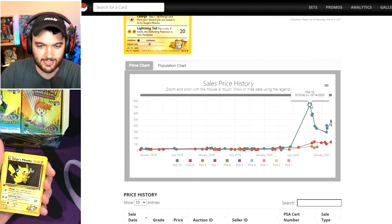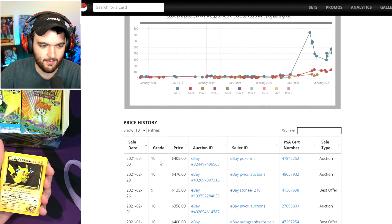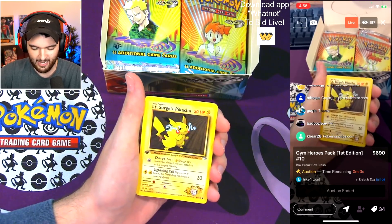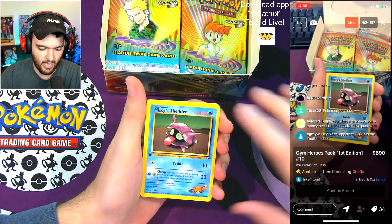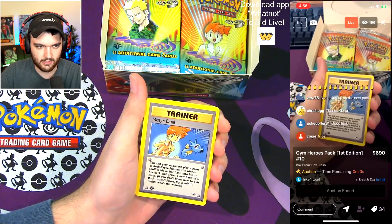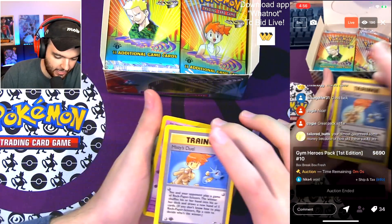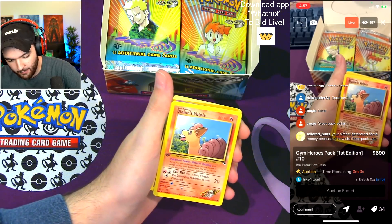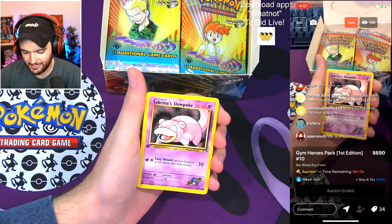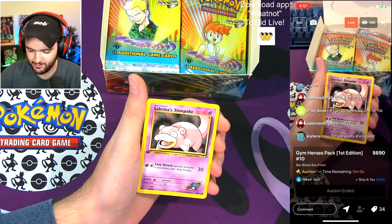The most recent sale was $400 — sold on the third of this month. Misty's Duel — this is actually a really good common too, worth $150 in a PSA 10. The centering on this pack — oh my god. I accidentally pulled two at once. This is literally the god common pack. We have a Blaine's Vulpix and a Sabrina's Slowpoke — both worth a lot. You've definitely made your money back on commons alone. That Vulpix is so cute, I freaking love it.